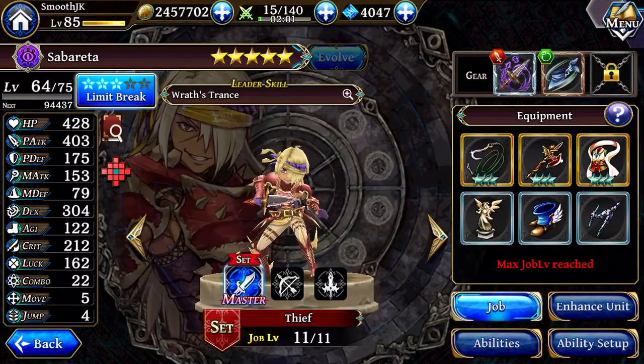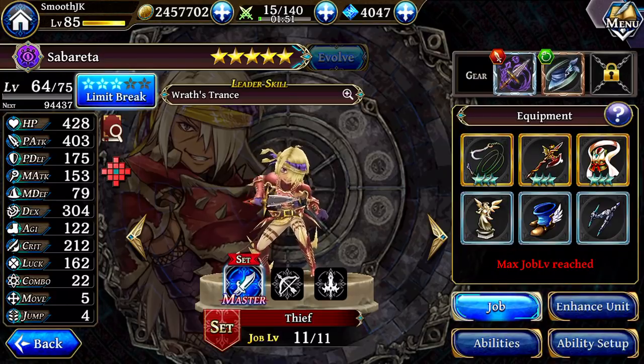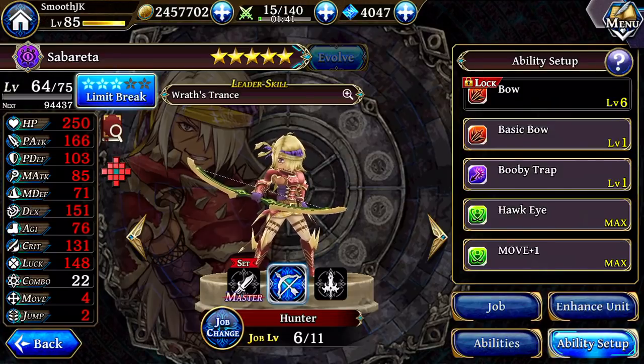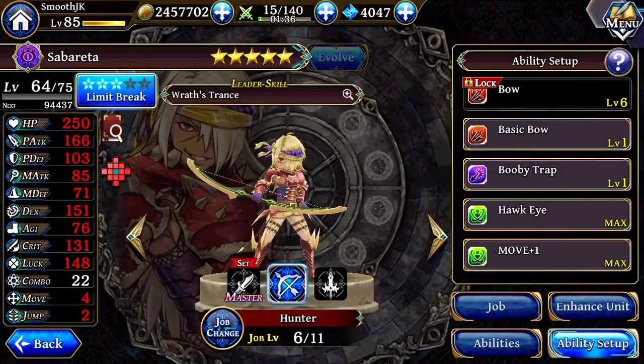Hey guys, MooJK here with my Sabaretta character demonstration as I promised. You'll notice right off the bat that I am using the Thief class, which is very unexpected for me because, like many people — and I do recommend this for most people actually — I was expecting to build him as a Hunter and use basically a Hunter with Over Limit to give him extra attack. Hunters typically don't have a big attack boost, so Sabaretta does become usable that way, and he's Dark Element, which is unique for a ranged unit.